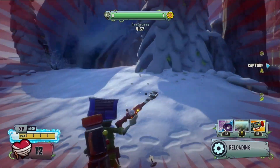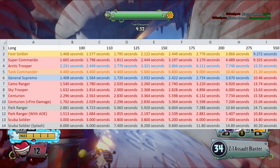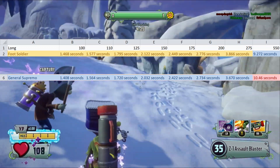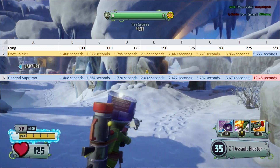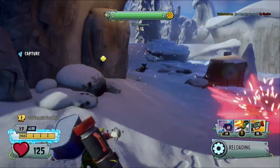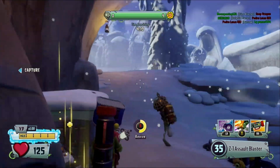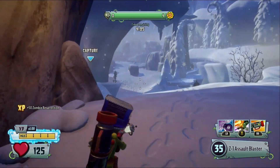At long range, almost every single character is worse at every health pool, with Tank Commander taking the bottom spot across the board. General Supremo is the only character better than Foot Soldier at long, taking the top spot for almost every health pool — though he's worse at 550 due to his long reload. Camo Ranger might have been expected to take the top spot, but his falloff appears to have gotten the better of him. He's still probably going to be better than default Foot Soldier in practice since he's more accurate. General Supremo's high bloom can be annoying cross-map, and at about 120 meters you should use Foot Soldier over Supremo.